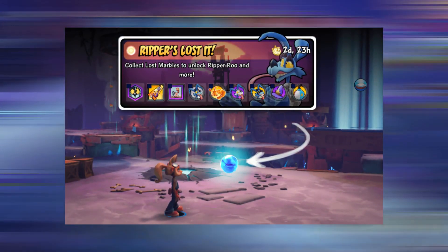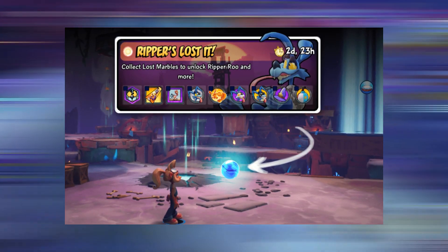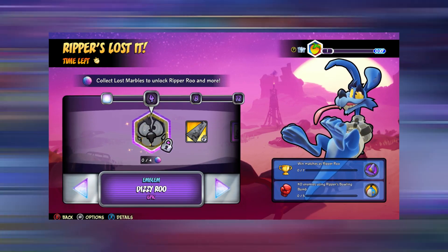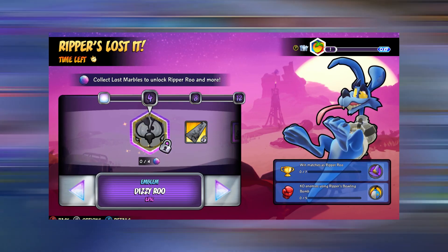The challenge starting from the 6th of July is called Ripper's Lost It, which involves collecting marbles around the map during your matches. Collect enough marbles and Ripperoo will be added to your roster. Other rewards are also available during this event, such as special icons, cosmetics, and especially Ripperoo's legendary skin.